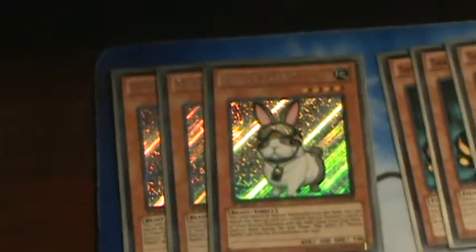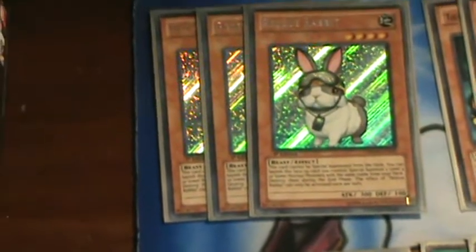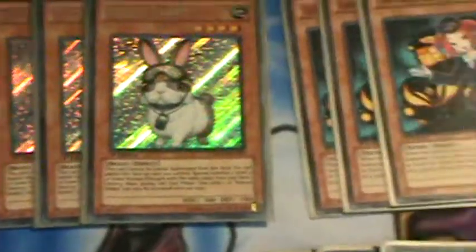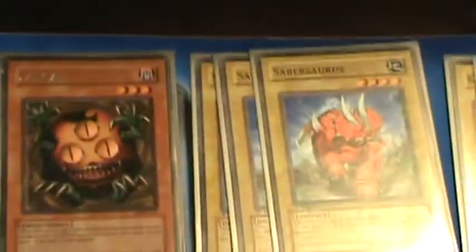Sup YouTube, it's My9542 here with the Rescue Rabbit deck profile. So here we go. We got 3 Rescue Rabbit, 3 Tour Guide, 1 Sand Gun, 3 Sabresaurus, 3 Corpuscles, 3 Glybo, and 2 Snowman Eater.